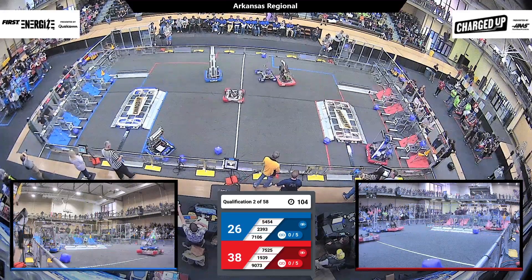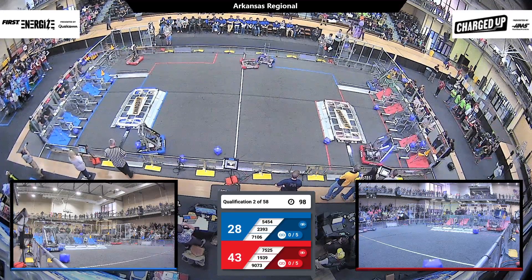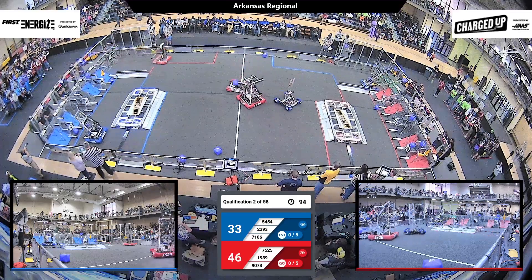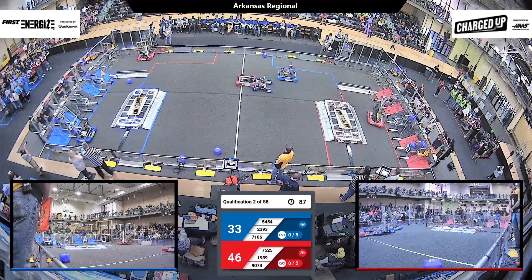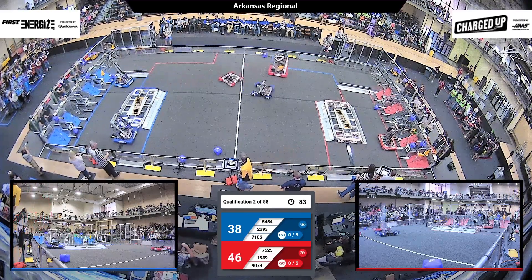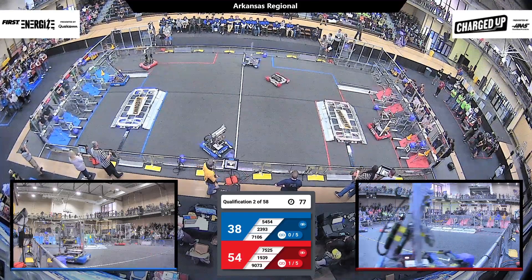Excellent score there for the Blue Alliance on the middle node with the cone. Wow, the Red Alliance — the rookies really causing some trouble in the middle. Looks like the Red Alliance is loading. The rookies are wearing one of the Cubes there in the middle. Let's see if we can get a score in the corner — they're trying to get that high cube. Yes, it balanced out there for the Blue Alliance, another high node score. Meanwhile, the Blue Alliance is also getting several hybrid scores down below.